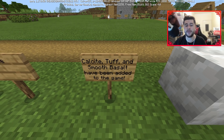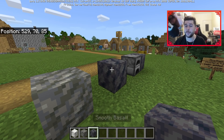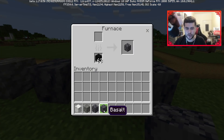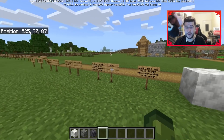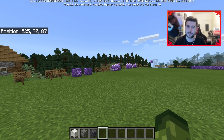Next up, calcite, tough, and smooth basalt have been added to the game. This is what these blocks look like. Smooth basalt is obtained by smelting regular basalt in a furnace to get the smooth basalt version.